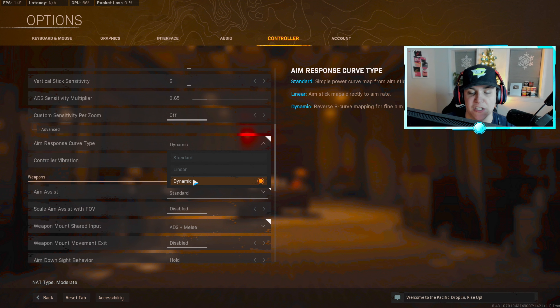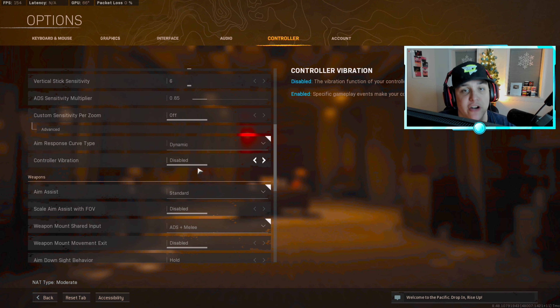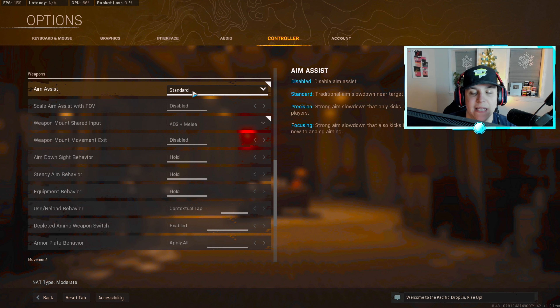For horizontal and vertical sensitivity, I've had it at 6 for the longest time. Once I get settled on a sensitivity I stay there for an extended period. For ADS sensitivity, this should normally be at 0.85 — I'm not sure why it changed to 1 after the integration, but I normally run 0.85. Custom sensitivity per zoom is off. Aim response curve type definitely have this on dynamic — pros have been on it for over a year now.